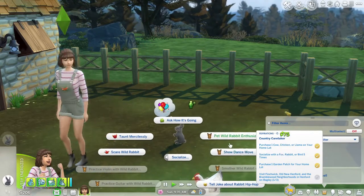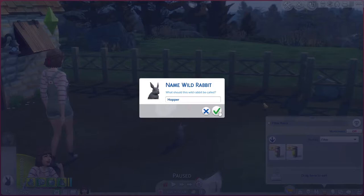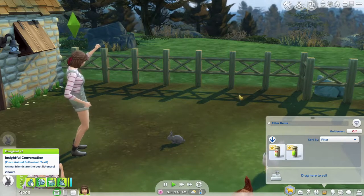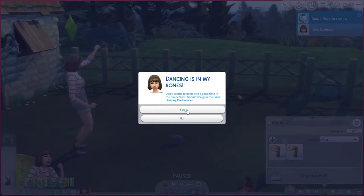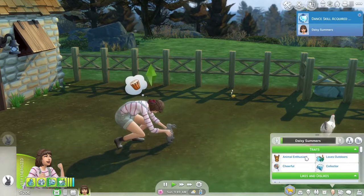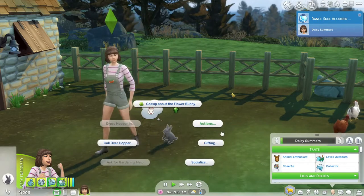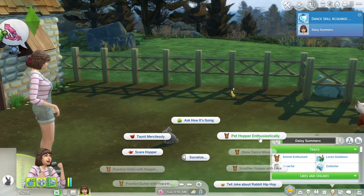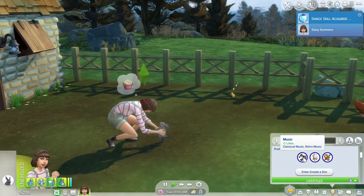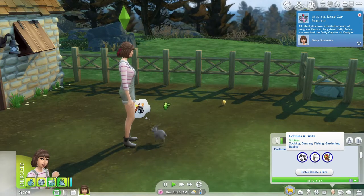We already got another thing ticked off our list. This is so cute — oh, his name is Hopper, that's cute! Yes, animal bonding, feeling great. Our girl does have some traits: she is an animal enthusiast, loves the outdoors, and is very cheerful. I did not give her the lactose intolerance trait even though it was new, because I want her to be able to experience the products from the animals.